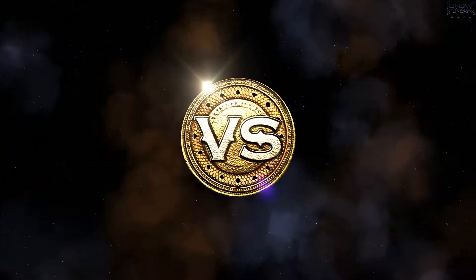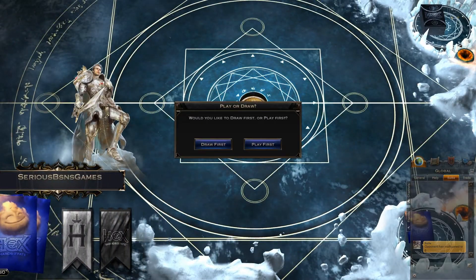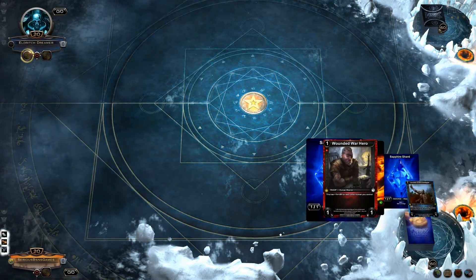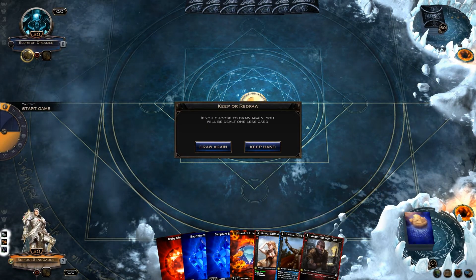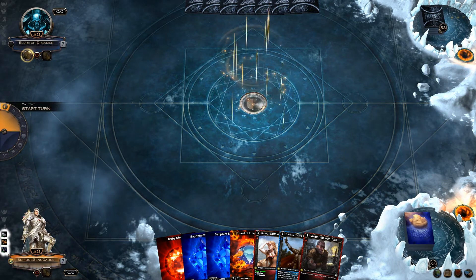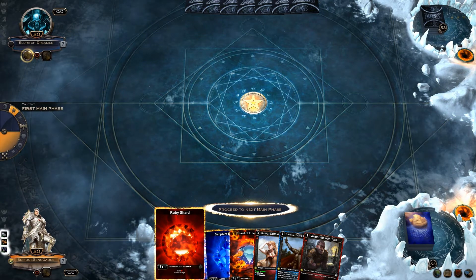Now that the deck is ready, let's go ahead and take it for a spin. Against the Eldritch Dreamer, I will play first. Not too bad — I would have liked a flying unit, but I would not throw this hand back.